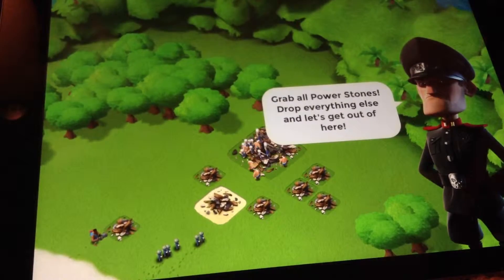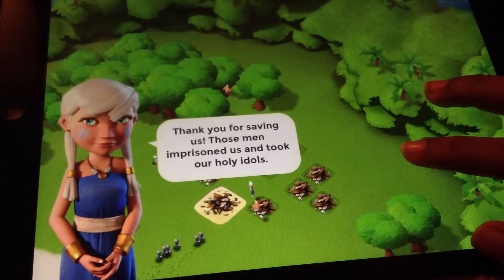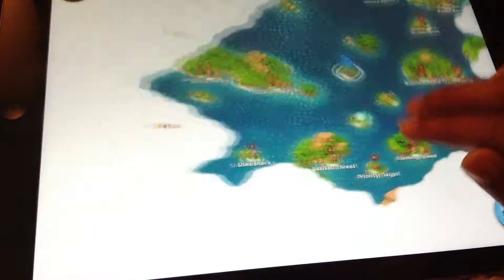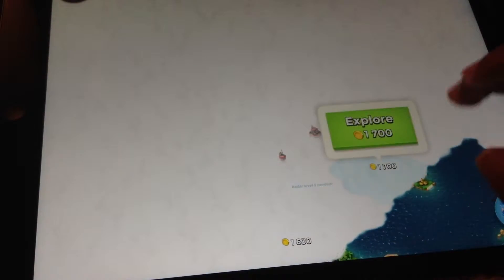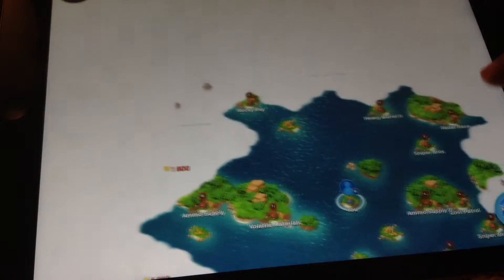Grab our power stone, drop everything else and let's get out of here. Victory! Now I'll show you - that is Hammerman's base. That's a resource base, that's how you tell where Hammerman is. You can't see the other Hammerman bases until you beat this one. Once you beat the one you're currently on, you can see the next one somewhere in the clouds. Just something I wanted to let you guys know.